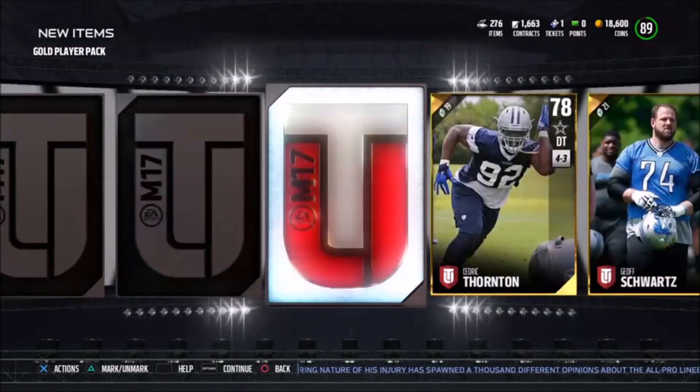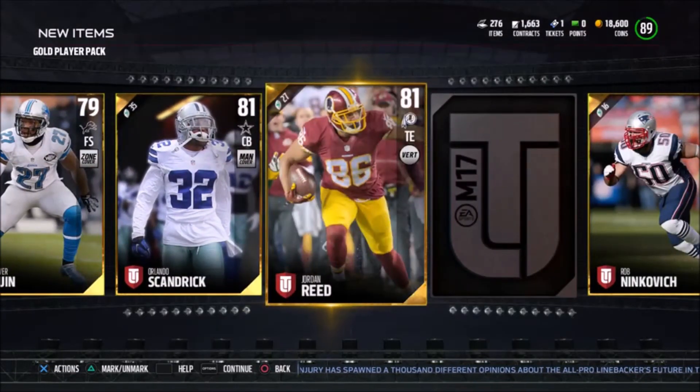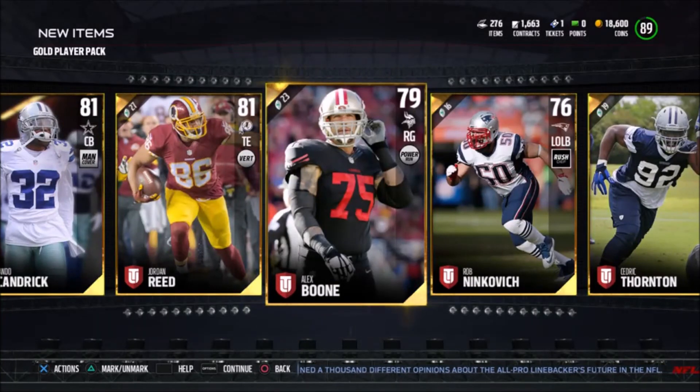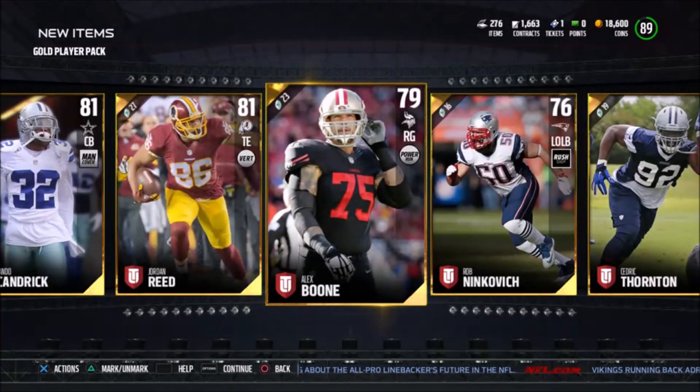Nothing, nothing, Jordan Reed, and the final card is Alex Boone, the former Ohio State guy. So we opened three gold player packs and got one elite.